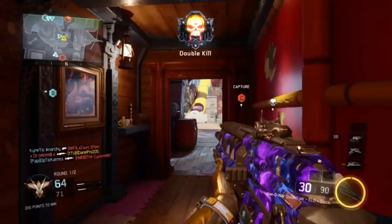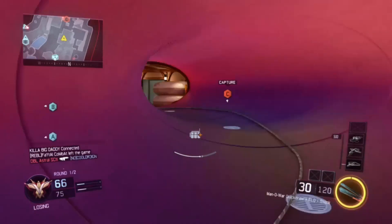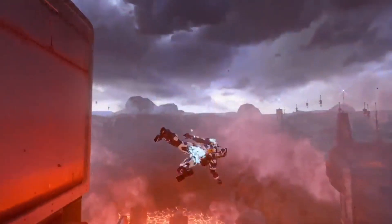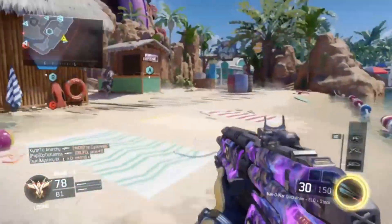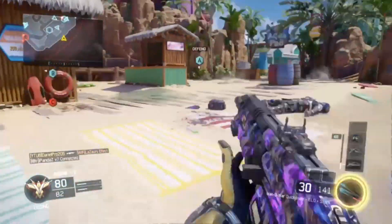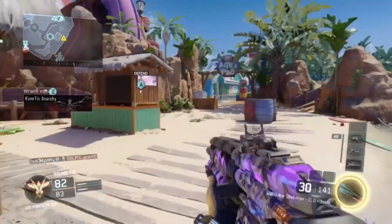Next up, the weapon I'm most excited about — it is a shotgun called the Banshee. It's an energized slug shotgun, so like the energized pistol, this is the shotgun type that shoots energized bullets. It's a slug, so it shoots very far, similar to the KSG or the Brecci. This is pretty awesome.